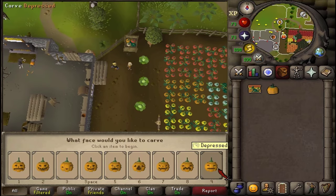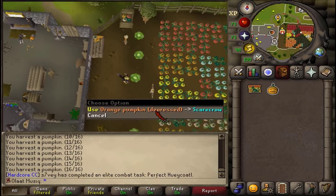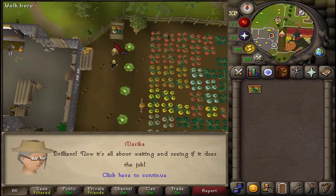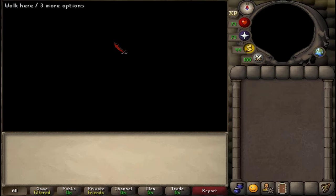Choose any emotion that you want to carve. Once you've carved your pumpkin, go a bit south-east and use it on the scarecrow, then talk to Marika. Use your phone and put it on the spacebar and wait for the cutscene to be over.